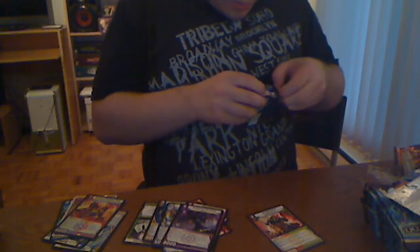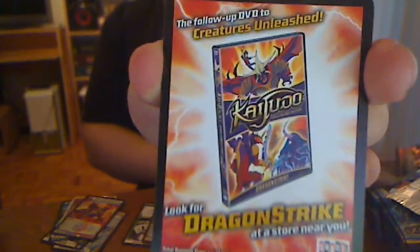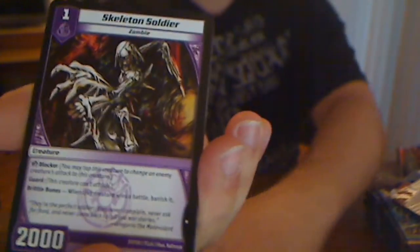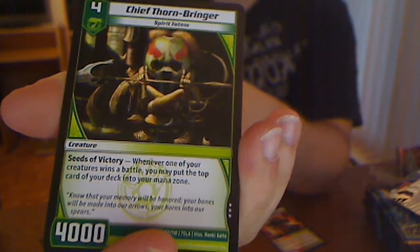One more pack on the right side. Shaman Broccoli again — awesome, I love this card. Rammus thing, Halo Hawk, Skeleton Soldier. Oozing Lavasaur. Chief Thornbringer — everyone in your creature wants value. Silver Axe. I didn't think I was going to get many holos from now on. That's it for the right side — time for the left side.